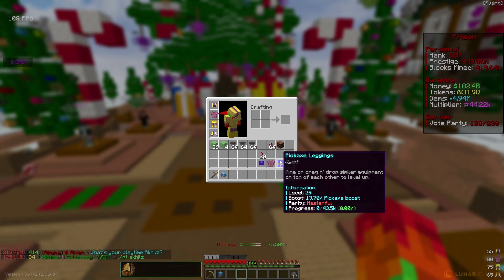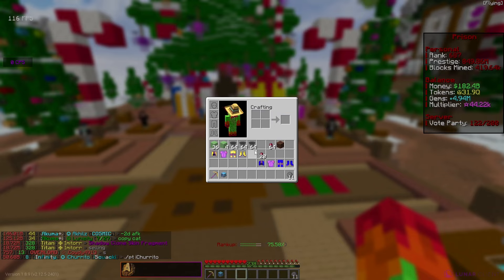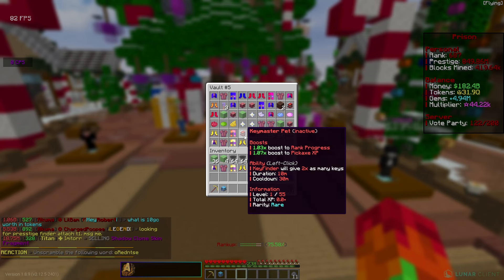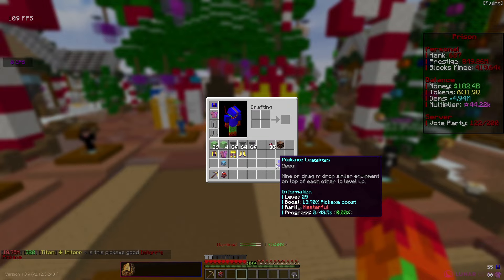We got them as high as we can - level 29. The mythical is giving a 10.8% boost and the masterful is giving a 13% boost, so in total we're getting about a 45% boost on pickaxe XP. We're probably going to be using that a lot this episode since we're going to have lots of tokens. The focus for today's episode is getting my pickaxe level up because it's kind of low. Let's go ahead and use all this pet candy on the key master pet - we got that up to level 85.